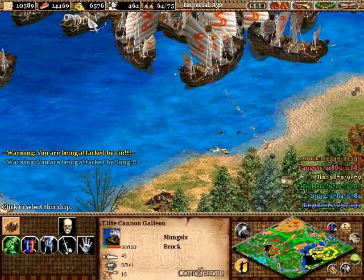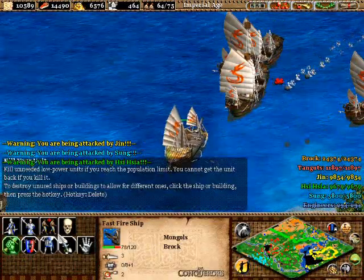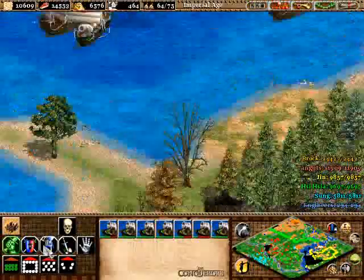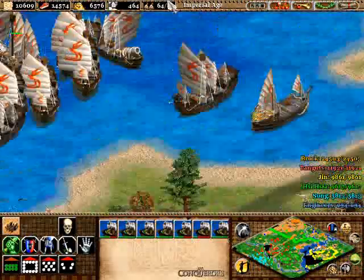Alright, cannon galleons — here we go. Let's go for this keep. Hopefully monks won't be getting in our way. Then you can go for the dock. Always go for the source — always go for the source first. Now where are the cannonballs coming from? I don't see any cannonballs lately.